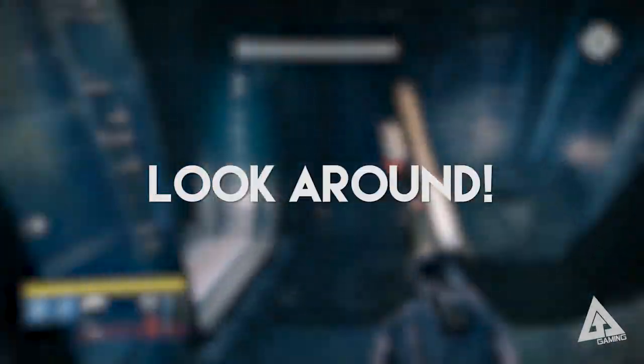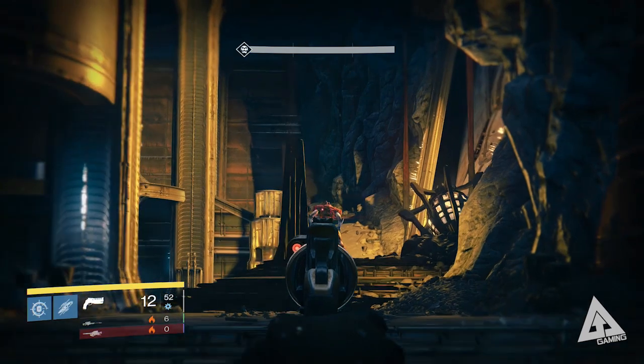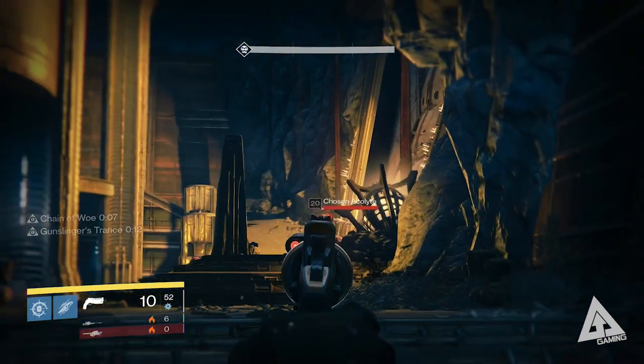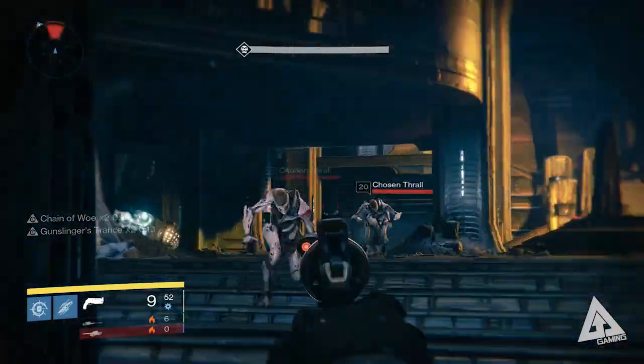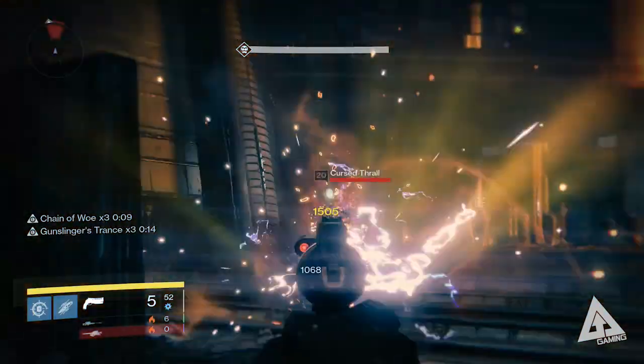Next up, be on the lookout. If you've done the Vault of Glass, you'll know Bungie like to hide things - namely chests. All the good stuff comes from chests, so explore while you're in there. Venture off the beaten track, climb rocks, look for gaps. Also, it's dark down there - turn your brightness up, it often reveals gaps you wouldn't normally see.